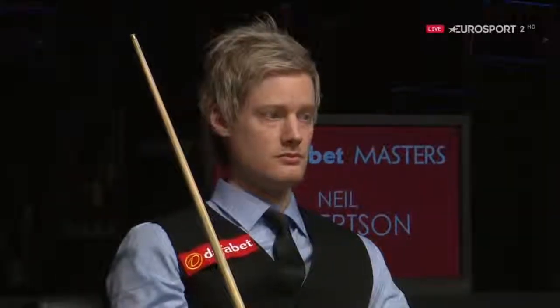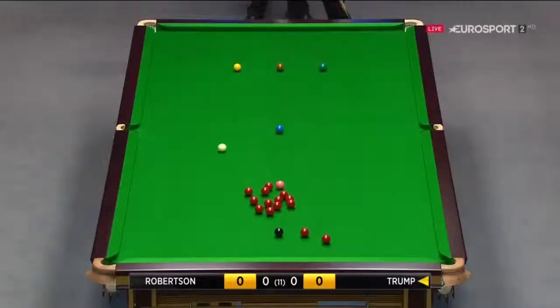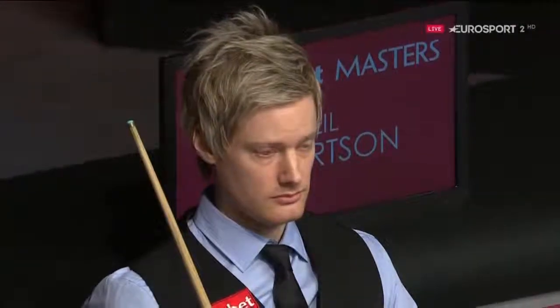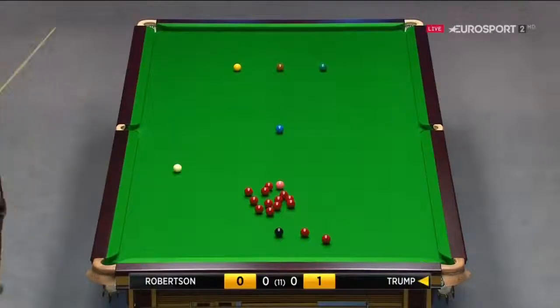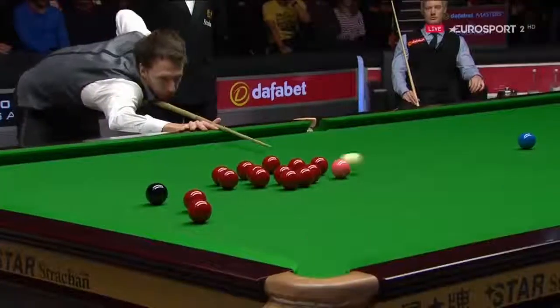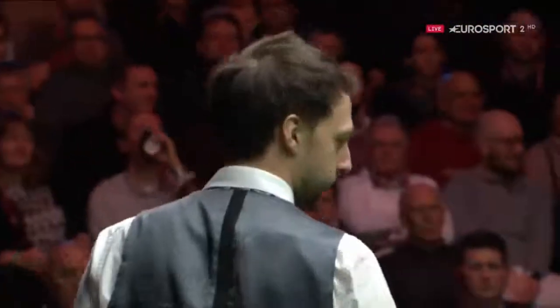He's hoping he might just rattle this on one of the jaws, hoping for the hole for the pink. Well, that was a calculated risk for Neil, but Judd still needs a good shot here to get back in prime position. Looks like he's playing the pink — the cue ball's going to have to go around the houses and avoid the brown. He's trying to get between yellow and brown. That was unlucky.